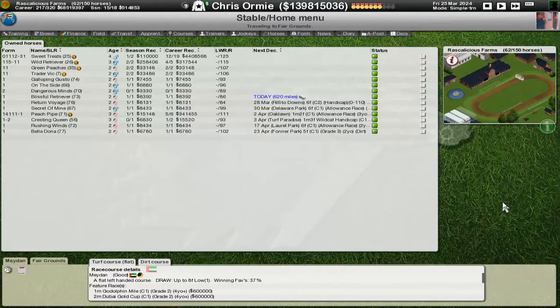We've got Peach Pipe, our three-year-old who will be running in an allowance race. Then I've got a bunch of two-year-olds running at five to six furlongs, and also we've got Casting Queen who will be running in another allowance race — that's another three-year-old over a mile three. So a mile two and a mile three for our three-year-olds, and five to six furlongs in allowance and handicap races for the two-year-olds. Belladonna is going to get a shot at a grade three five furlong.